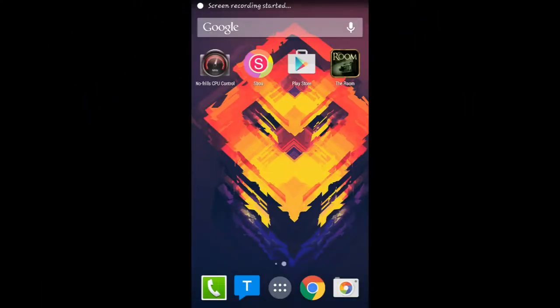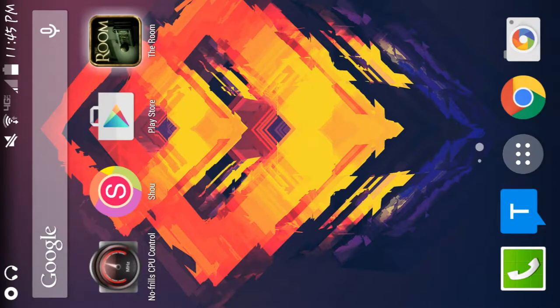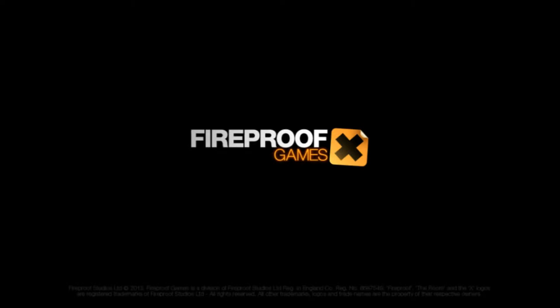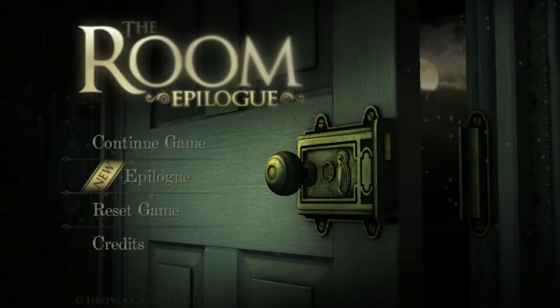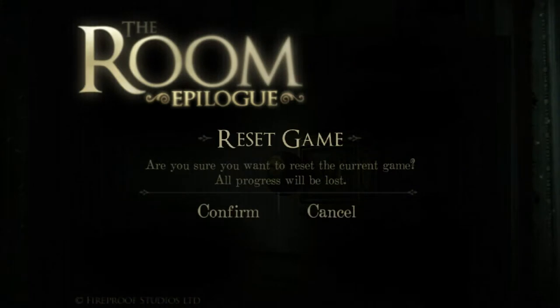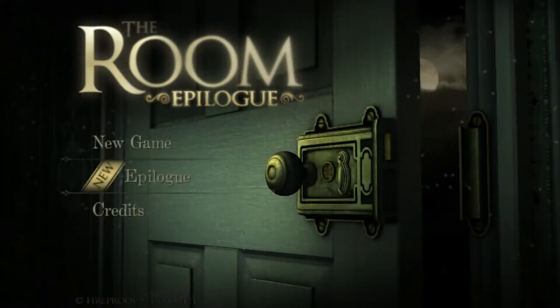Hello everybody, this is Legendbound coming back to you from a Samsung Galaxy Note 3. Here we are with The Room — this is basically an action puzzle game that requires quite a bit of thinking. You're in a room with a box in the middle, and you're trying to solve this box. We're going to reset my game because I started a little bit and failed to make an episode the first time, so here we go.